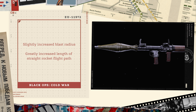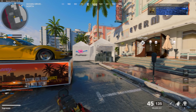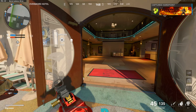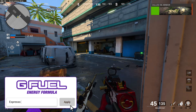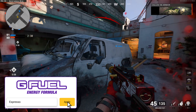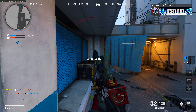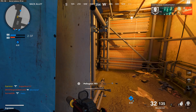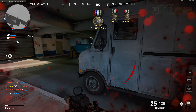The dual-wield attachment now has more varied bullet trajectories when firing both guns simultaneously. The 4.7-inch Takedown barrel was almost entirely redesigned, now being the Tight Snub barrel, adding damage to both enemies and vehicles. The RPG had a slight increase in blast radius and greatly increased straight rocket flight path length. Launchers overall now inflict more damage to enemies with Flak Jacket in hardcore, though still requiring a direct hit for a one-hit kill. The Infantry V-Choke had an updated description clarifying pros and cons.